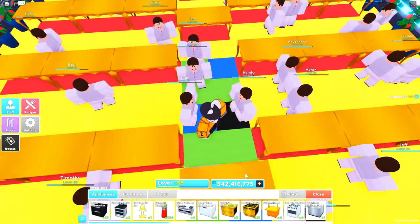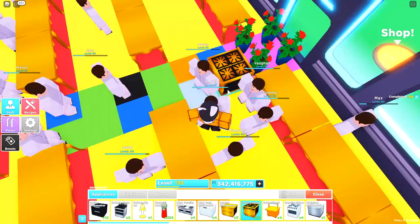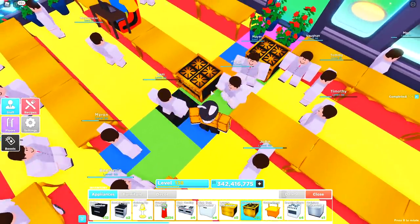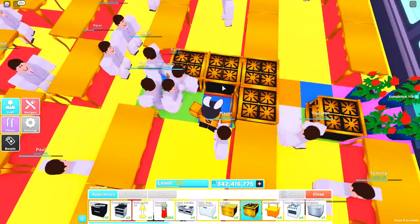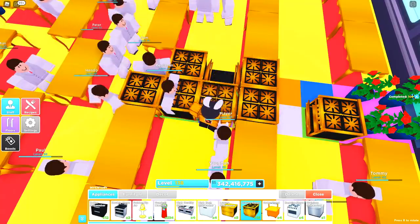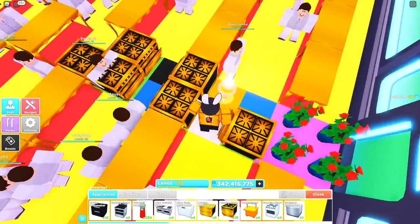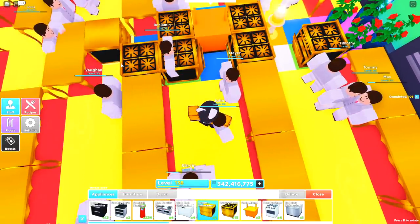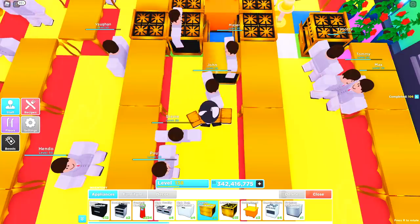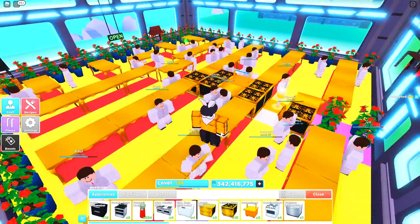Now let's get the appliances placed. Pull out the stove — the back stove faces forward, this one also faces forward, this one as well. Then rotate one to face toward the order station located on the black block, and the next two face the same way. Grab your tip jar or gumball machine and place it on the orange block. Place the order station down, and then your dishwashers — one facing toward the stove, one facing the order station, and one facing the tip jar.